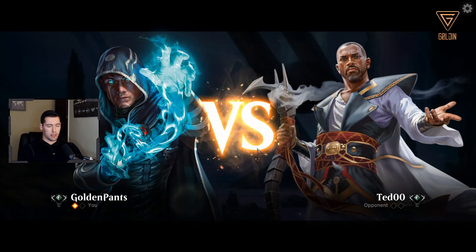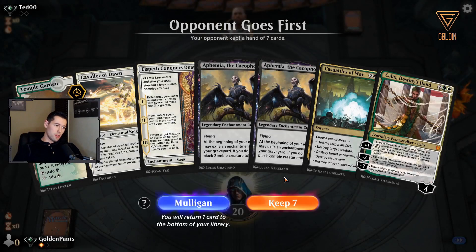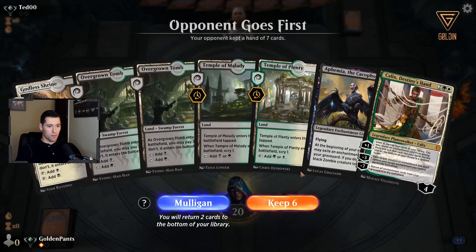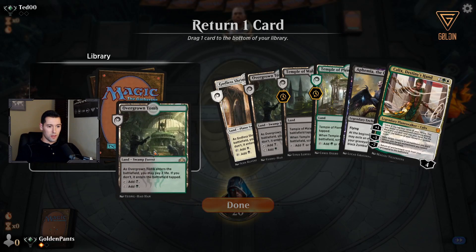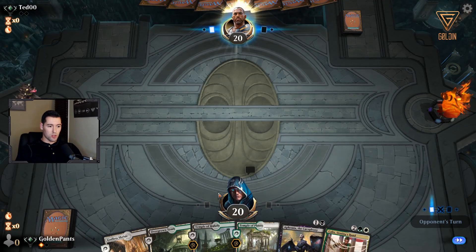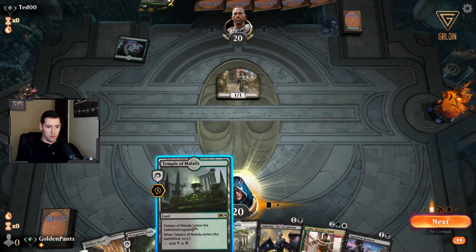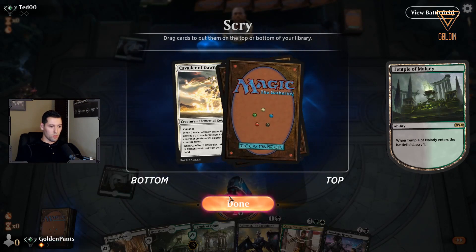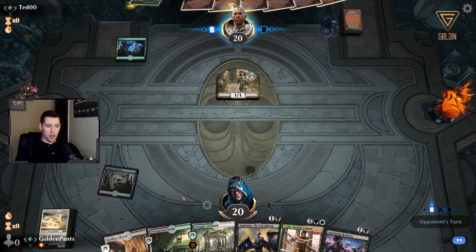This would be good if I could get more mana — but unfortunately I have to get rid of that. I'll keep this one though, so I'm going to get rid of one of the Overgrown Tombs and keep the Scrylands since we have all the colors we need. We're pretty close — we just need one more white mana to be able to cast it on five. Up until five we have a pretty good curve.